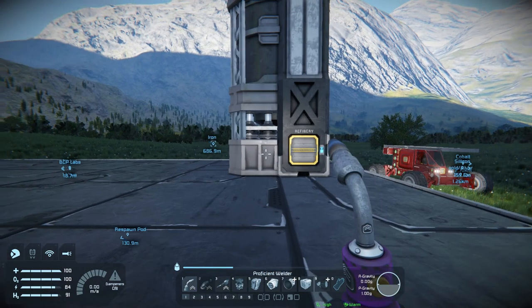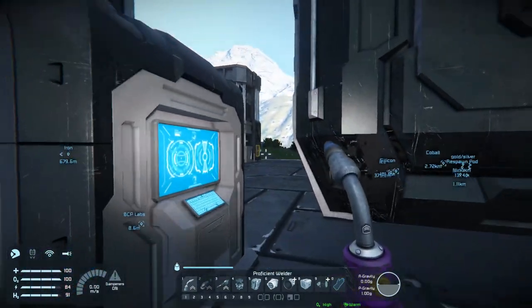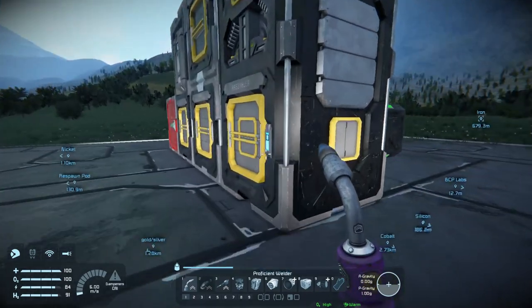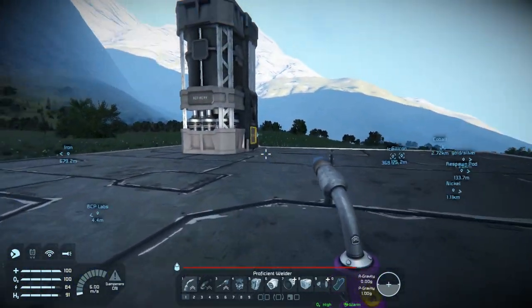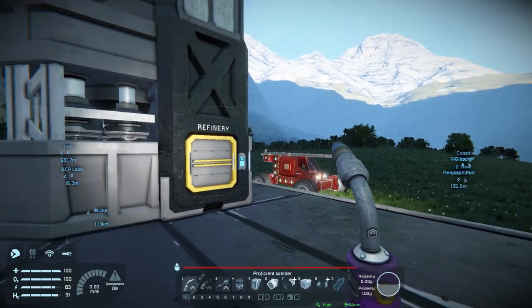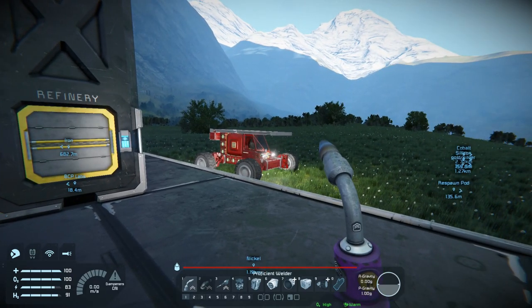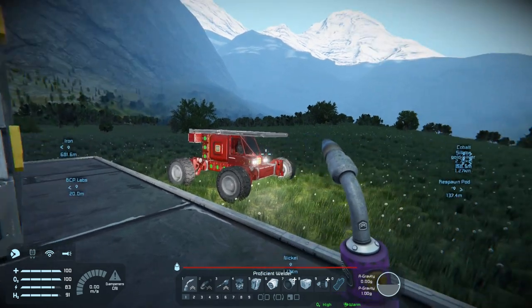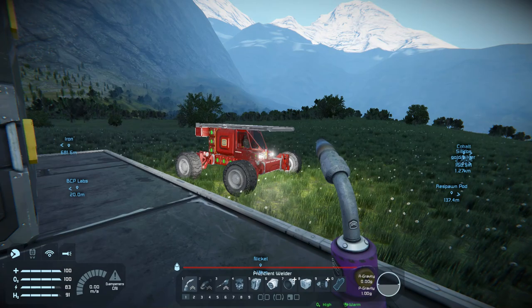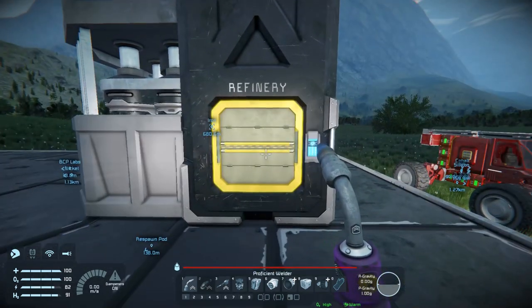The pad is set up, now I gotta get more iron - I had to do another run up to the mine. I noticed something interesting about the rover: I had the large container on the back going past the rear wheels, and everything was fine until I loaded up the cockpit - the whole front end came up and it sank down in the back. I had the same thing happen where something in the front made the back end go down. Maybe the suspensions only respond to weight that's in the cockpit storage - we'll see.